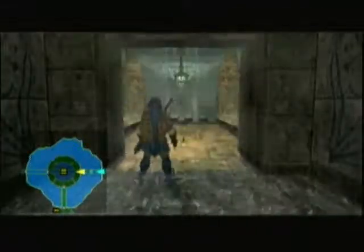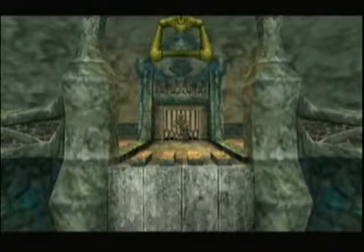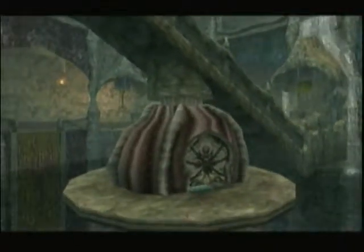Hey everyone, welcome back to Twilight Princess 3 Heart Run. This is Izgushi. This is Dapplesnapalot. This is the water temple, the lake bed temple.